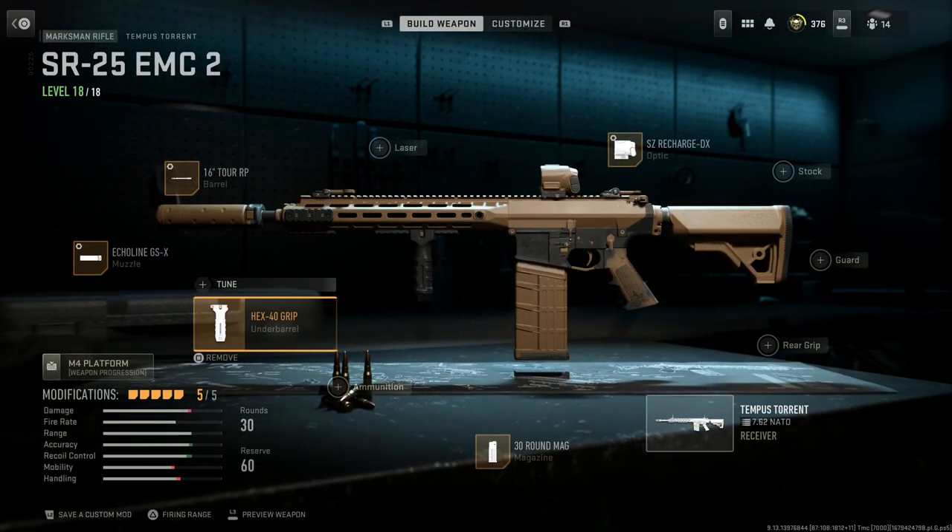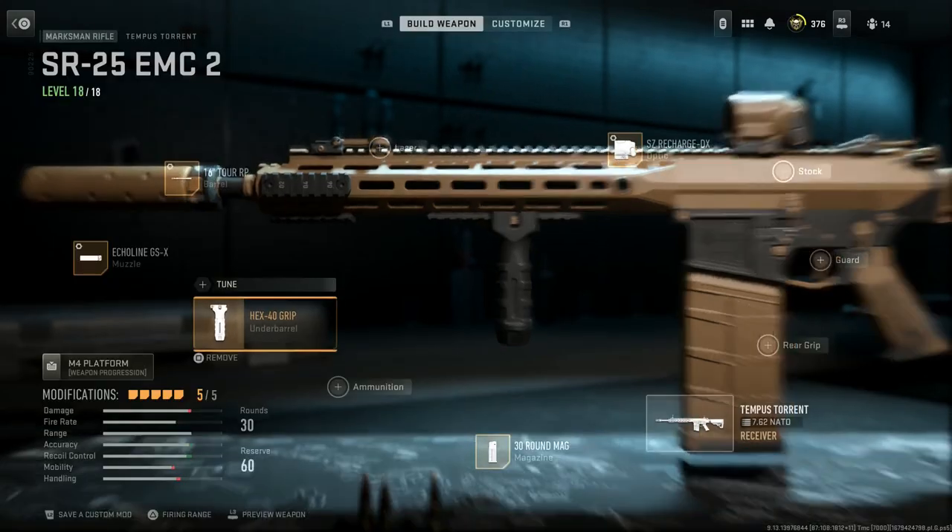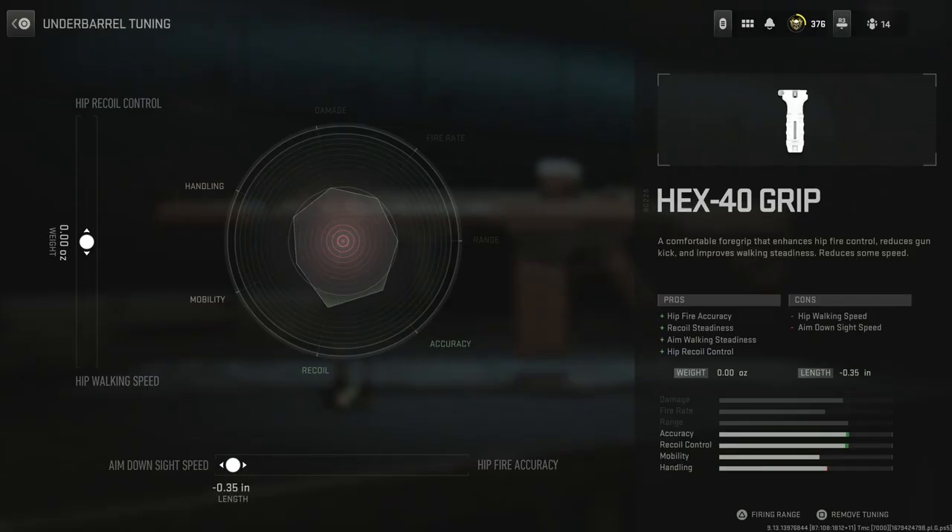Next up, the Hex 40 grip. I really love this grip — I pretty much use it on almost everything now. Hit fire accuracy comes in handy if we get into close quarters where I need to hip fire. Pros are recoil steadiness, aim walking steadiness, and hip recoil control; cons are aim walking speed and aim down sight speed. We'll tune all the way to aim down sight speed and up to hip recoil control.